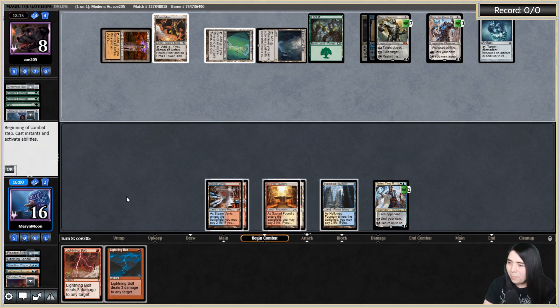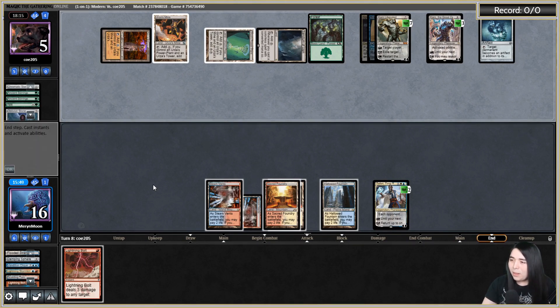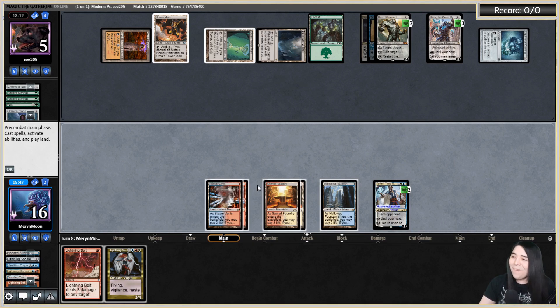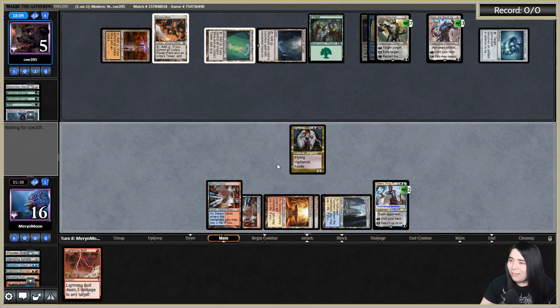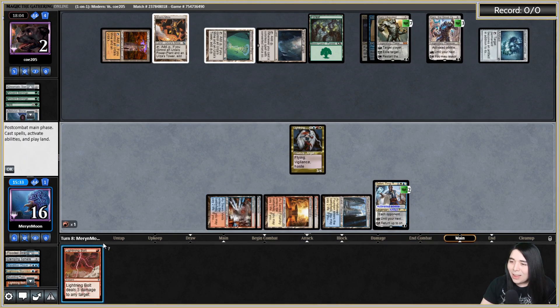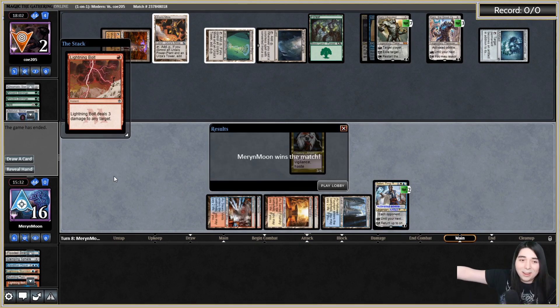Let's double bolt their face — if we find a Lightning Angel that could be it. They're going to stop at our upkeep and activate coating on Teferi. I don't care — give me damage! That's it! Please connect — just connect their face. Oh my goodness! Screw off Tron! Get out of my face! I don't want to see you ever again! Oh my goodness, I can't believe it — that one's going in the record books.